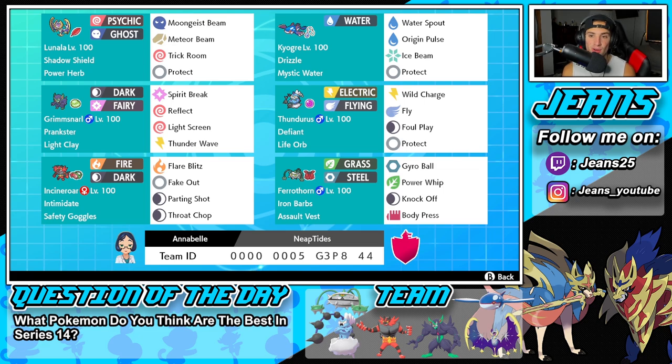Second Pokemon is going to be Kyogre, our second restricted Pokemon because there's only two allowed in Series 14. We got Drizzle and Mystic Water as ability and item, and then a pretty normal moveset with Water Spout, Origin Pulse, Ice Beam, and Protect.